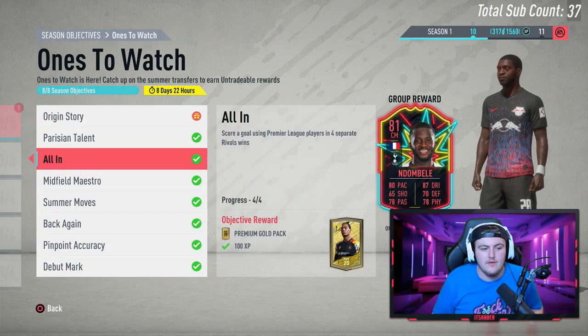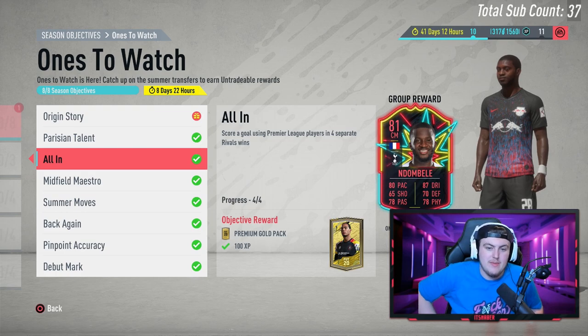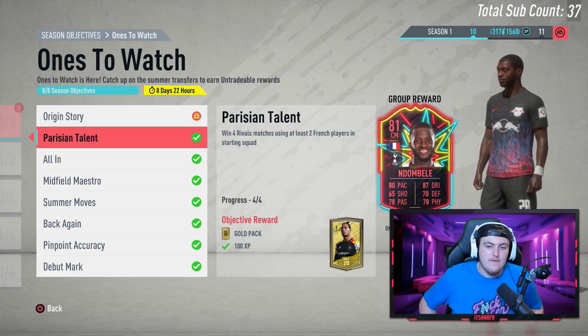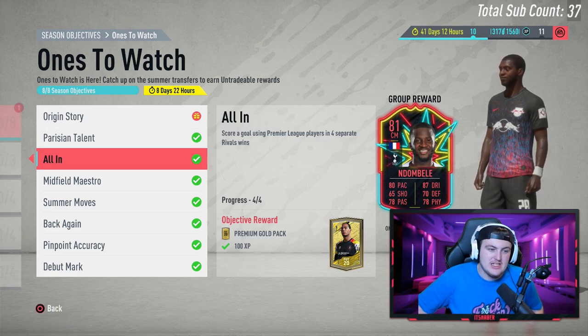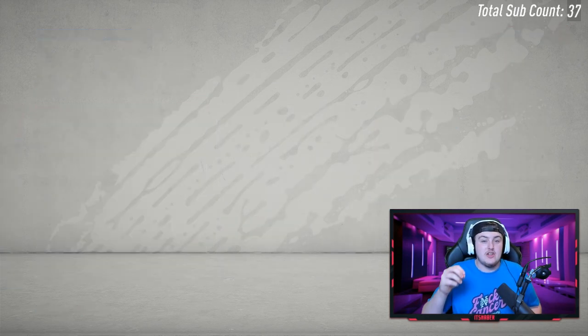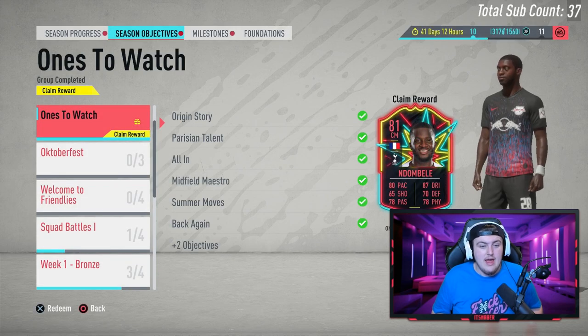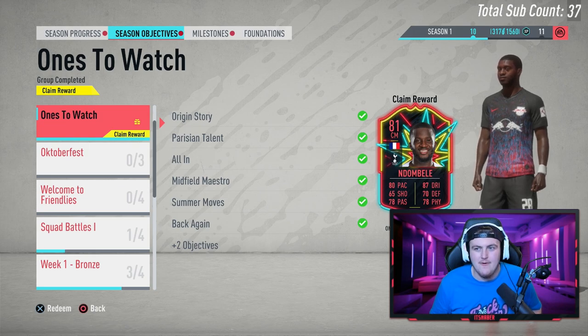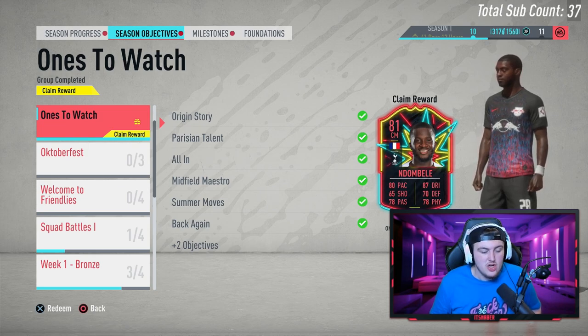All In — score a goal using Premier League players in four separate rival wins. You can do this in conjunction with Parisian Talent. Win four rival matches using at least two French players — these two you can do together. And then Origin Story — score two goals using Ligue 1 or former players in three separate rival matches. You have to score two goals in the same game across three separate games. It was relatively difficult, but we got it completed in about five or six hours — only lost a few brain cells, so not too bad.